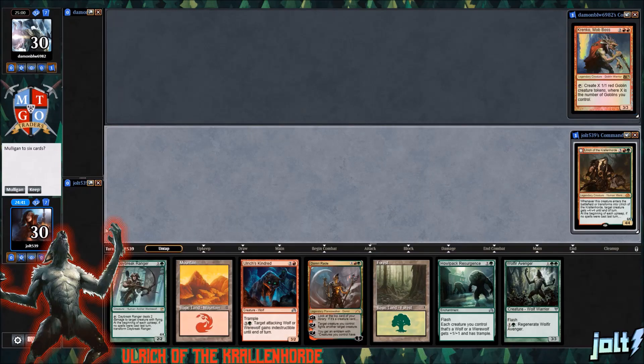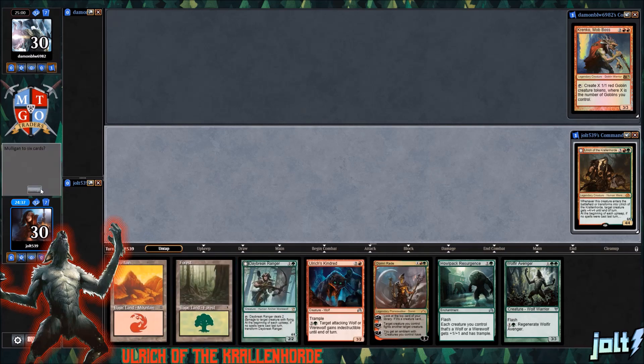Welcome to some Red Green Werewolves. I hope you're excited for some transforming and some aggro. As far as the opening hand goes, yeah, I like it. We've got Forest, we've got Mountain. We'll go ahead and keep on this one.